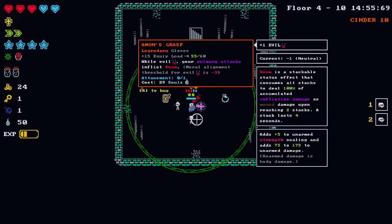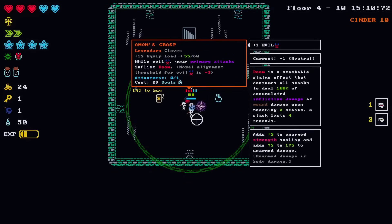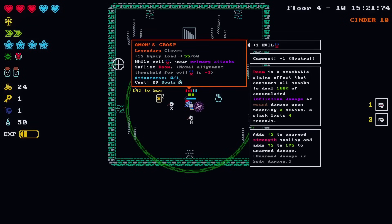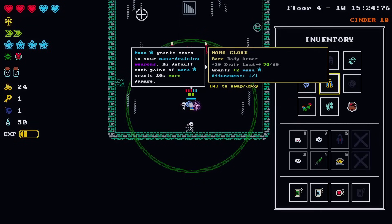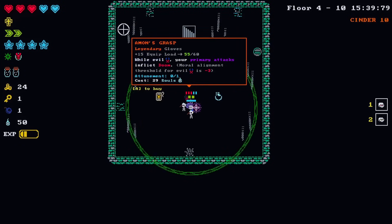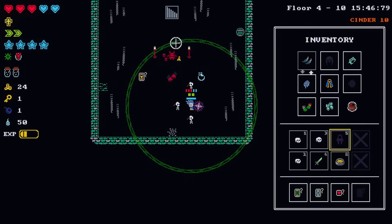Increase attack speed - but look at it: while evil, your primary attacks inflict doom! Is that better? That's probably better, right? Nothing to do with companions but it's probably better. These are legendary gloves - they weigh 15 so we won't be overburdened. Our current gloves aren't that bad though. I have to actually be full evil which means this isn't going to work yet - so if I buy this I kind of just have to hold on to it.